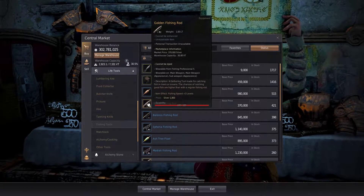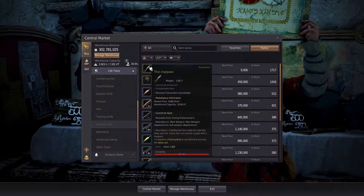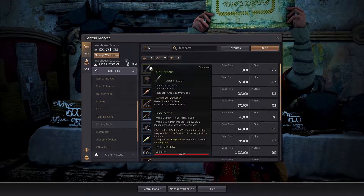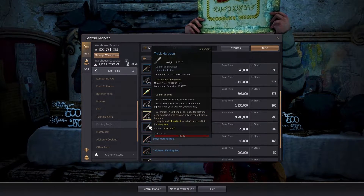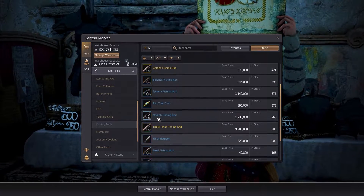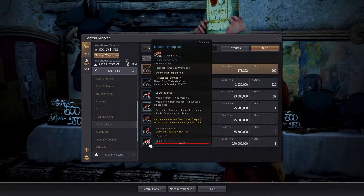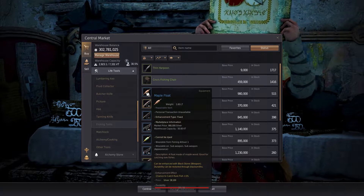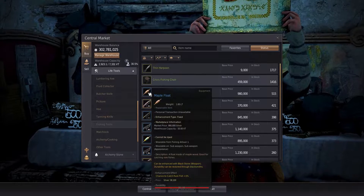At professional 5 you can craft or buy the golden fishing rod that increases fishing level by three, but cannot be repaired or enhanced. Also at professional 5, if you have a friend, you can unlock the thick and thin harpoons for deep sea fishing — these cannot be repaired or enhanced. Finally, at artisan one you unlock the Medea fishing rod that increases catching rare fish by one percent per enhancement level, and much like the ash float, you unlock the maple lure which does the same as the Medea rod and can be repaired and enhanced.